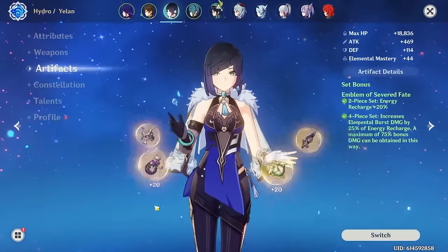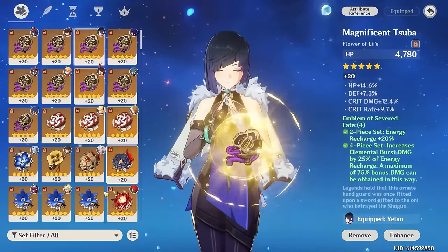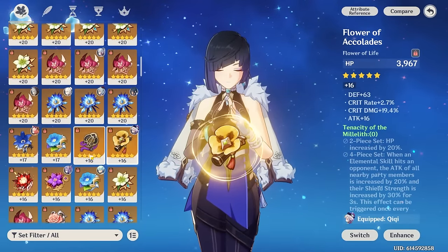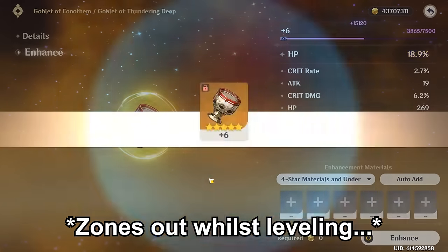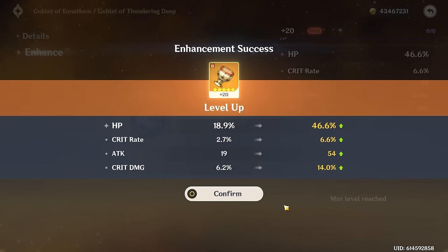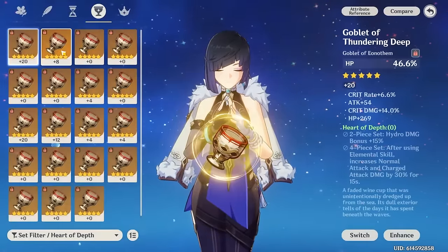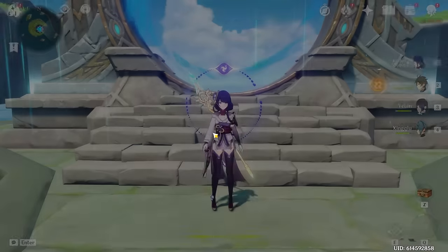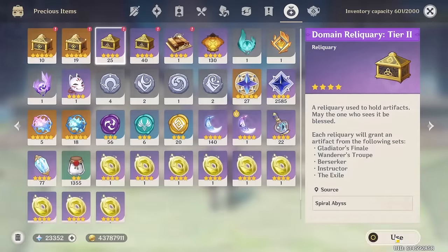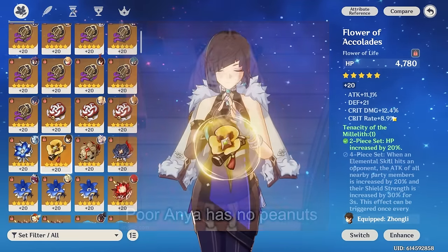One last thing I wanted to do is try an HP build — currently I've got hydro damage and crit, so I want to see if running HP percent would be roughly similar or if you'd be losing damage. I'm going to have a look for good Millelith sets. Something went incredibly wrong — I accidentally did something stupid and need to use backup Mora. I blew through another million Mora just to make this kind of work. I'll steal a couple pieces from people and check out her final stats.